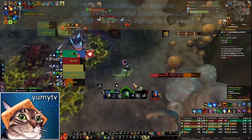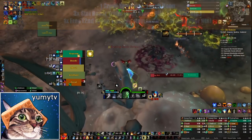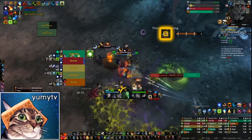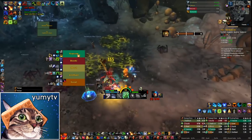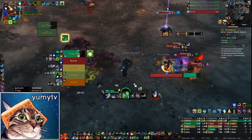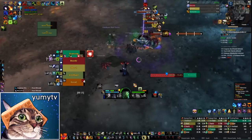For Azerite, things have gone back to normal. Previously with corruption stat amps you wanted to align your Azerite stats with your corruption, but now that you don't really care what stats you get, you just want a lot of everything — so the Swirling Sands helm is actually pretty good now. Heart of Darkness is still really strong. I'm running the Carapace chest for the higher item level and damage, and then a mix of stat traits, High Noon, and Grove Tending. The helm doesn't matter a whole lot — either the Mot helm or Swirling Sands is fine.